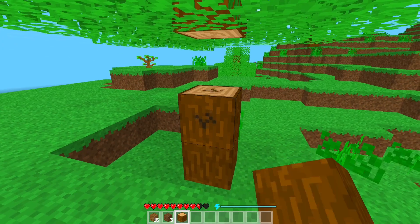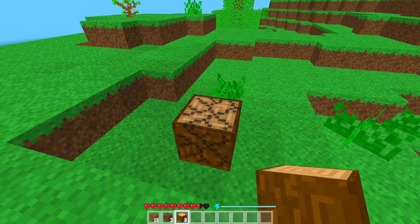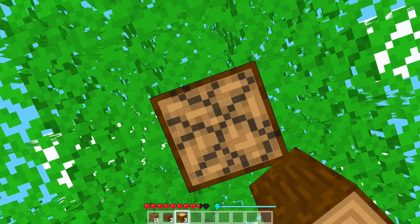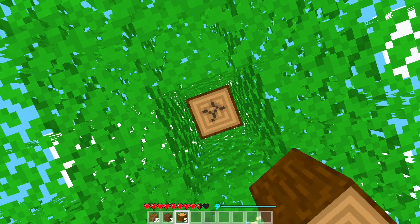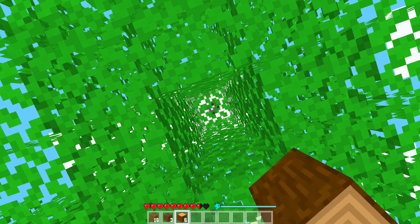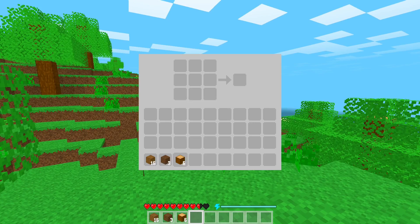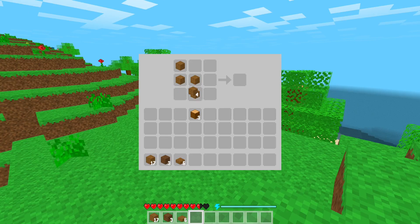I'll mine another tree — punch another tree with my fist, whatever. There we go, six logs. I'll just split it up. You can craft slabs, and you can also craft stairs.